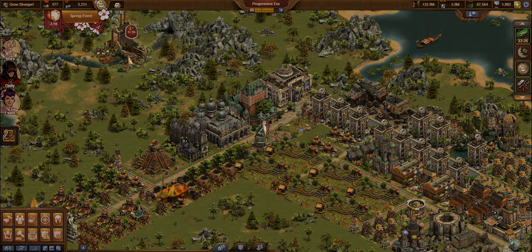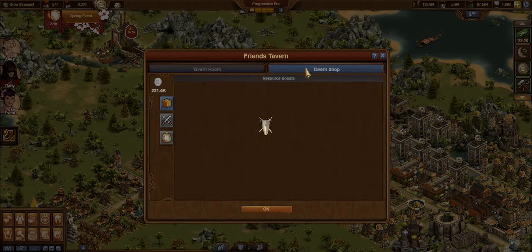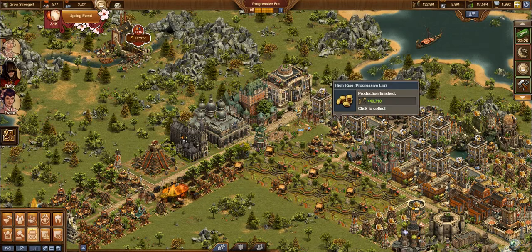The next thing I always do is go into the tavern shop. In the top left-hand corner, for 200 silver — which is nothing, I have 220,000 silver — you add an extra 20% coin boost. It's for four hours. I don't like to do the others because they run too long: 12 hours and 24. I may need to activate boosts for other things. 200 silver activated, so we've got another 20% boost. Now I'm looking at these again: it's 40,000.